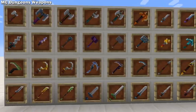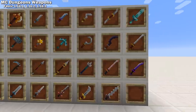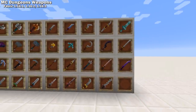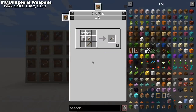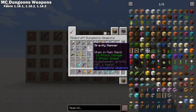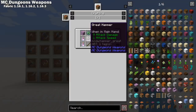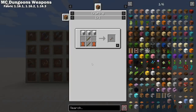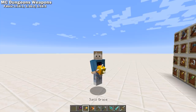MC Dungeons Weapons is a Fabric 1.16 mod that brings over 40 weapons from Minecraft Dungeons to Minecraft. All weapons have crafting recipes and unique stats. The models look fantastic, and the developer says they plan to bring more weapons, and possibly another mod with enchantments from Minecraft Dungeons, to really bring these weapons to life.